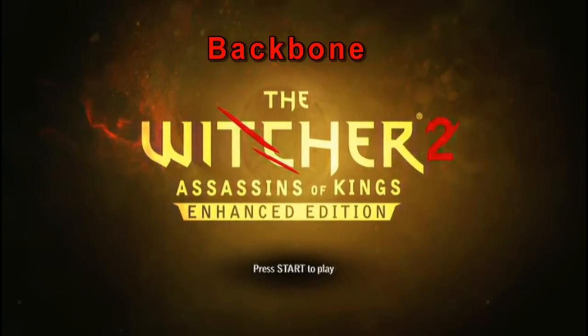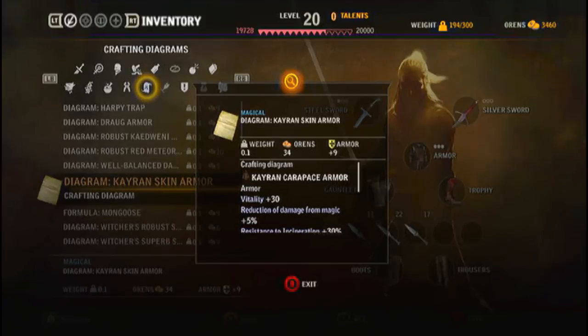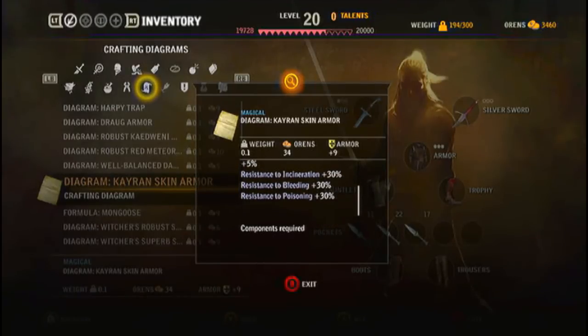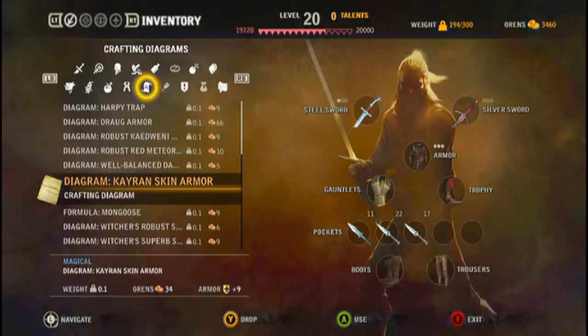Once you beat Kairin, you will get these components that you can use in order to make the armor. So anytime that you have the components, this is the schematic set right here, those are the attributes right there, and when I scroll down, these are all the things that you need to make it. I've finally realized you can get this in Chapter 2, so you can get it whenever.